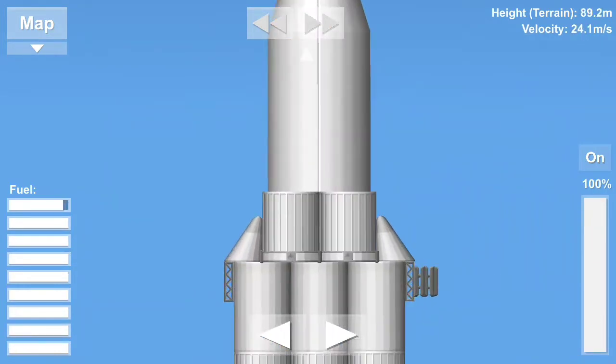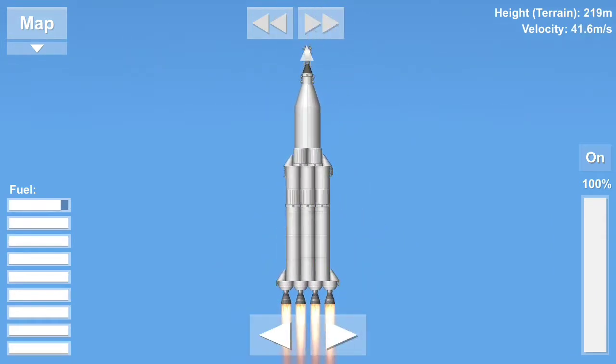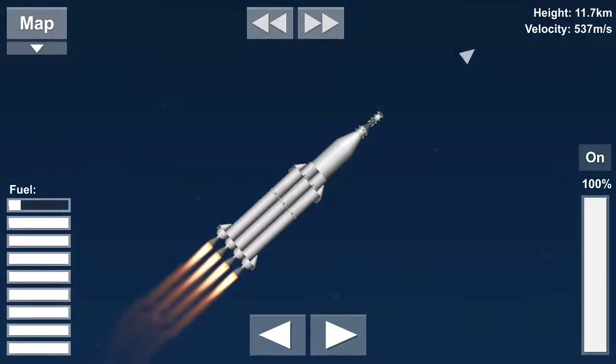32 minutes past the hour. Liftoff on Apollo 11. Tower cleared. We've got a roll program. Neil Armstrong reporting the roll and pitch program which puts Apollo 11 on a proper heading.